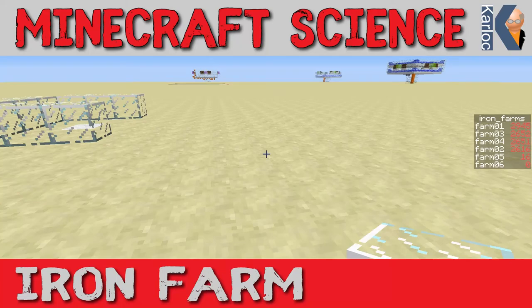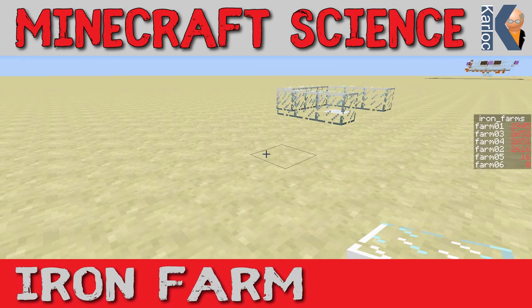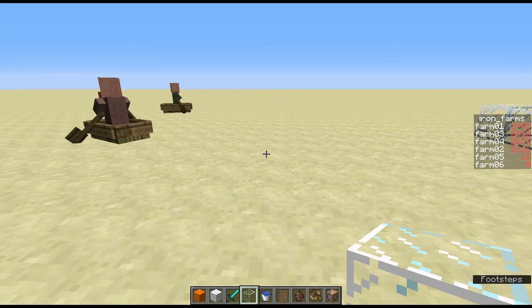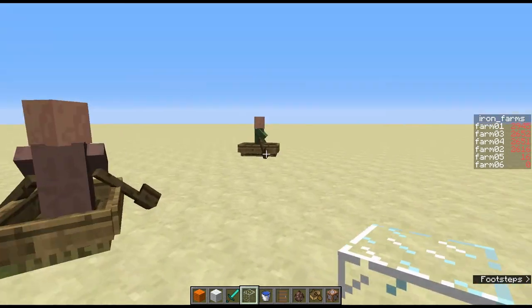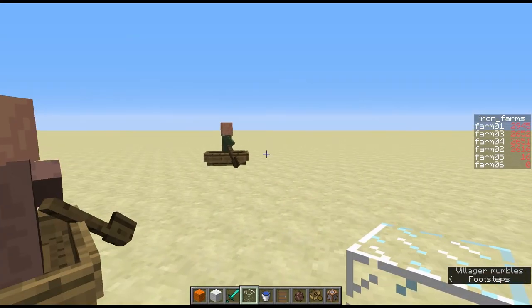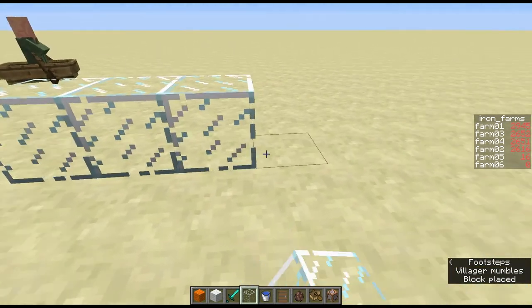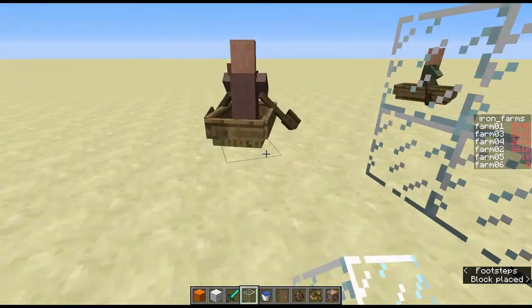Hello and welcome to Carlock Does Some Science. Today we're doing iron farms. The first thing we need to make an iron farm is some villagers - we need ten villagers for the iron farm. I spawned them in, but normally you would run off somewhere else in the world, find a couple and bring them back. I've put them in boats because they're probably the easiest way of transporting them.